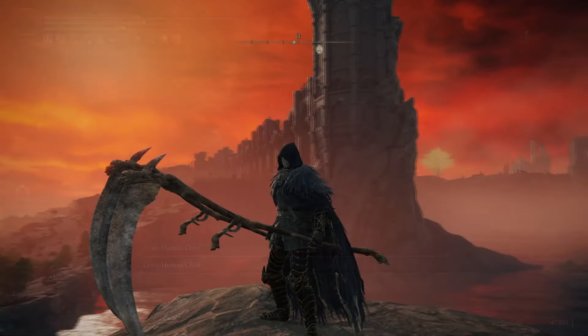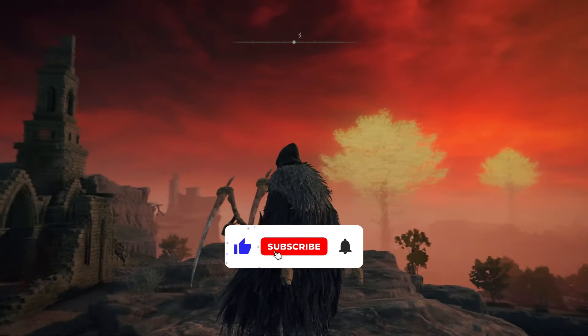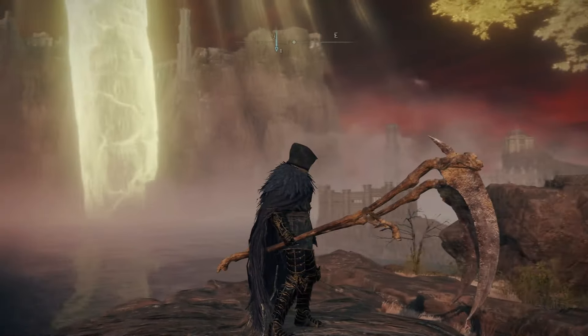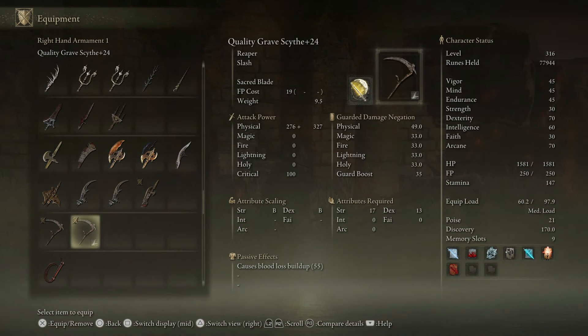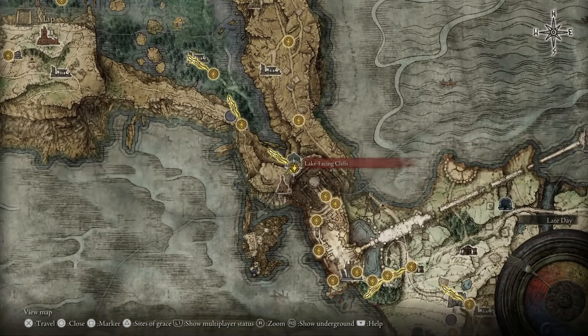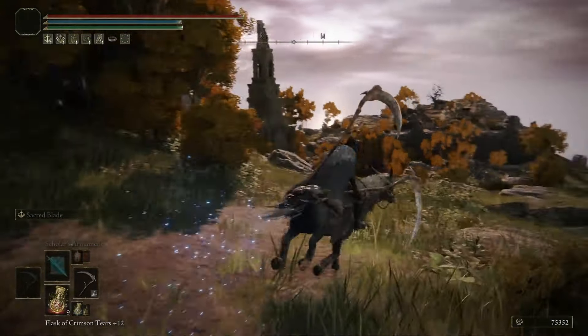These scythes — the Grave Scythe — are a farmable item. You can't just go and obtain it; you have to farm for it. But it is a very easy farm with a Grave Scythe right next to it, so it's easy to find. These things are absolutely mental and will make for an amazing death build. As you can see on screen, we have got 17 Strength and 13 Dexterity as requirements. I've boosted mine up to 24 and it works really well. You can also attach your own Ash of War on it, and if you utilize the right Ash of War, farming for two of these and using them together is absolutely mad.